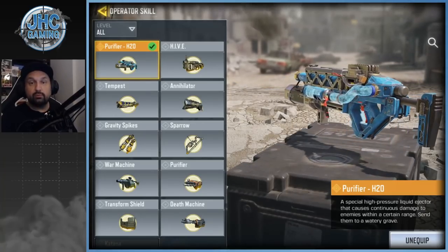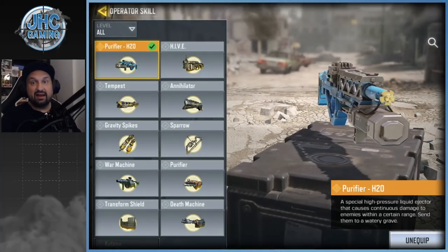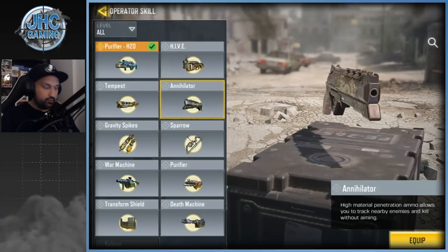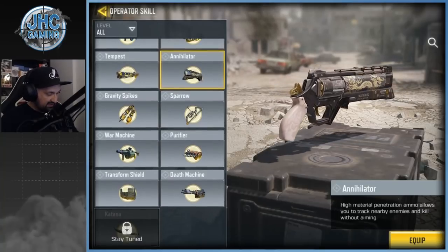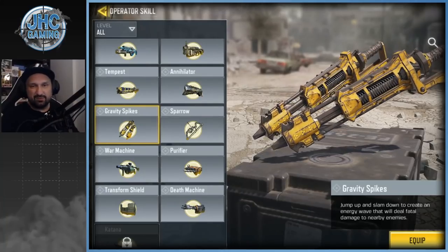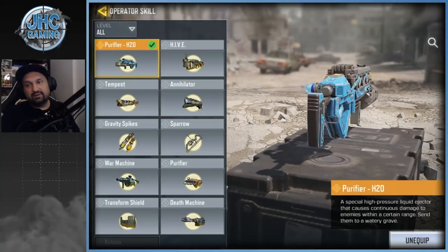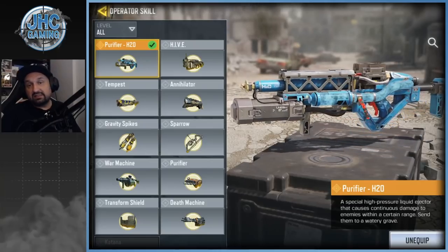Right now unfortunately the Purifier is not a meta operator at all — there are too many good operators and I'm pretty sure nobody uses Purifier in higher ranks. Annihilator is the bomb right now, unless it gets another nerf. It's one of the top ones, and people still use Transform Shield for objectives. I see a little bit of Gravity Spikes, a little bit of Sparrow, but definitely Annihilator — nothing really competes with it. So Purifier is not going to jump into the meta just because we got a new skin.